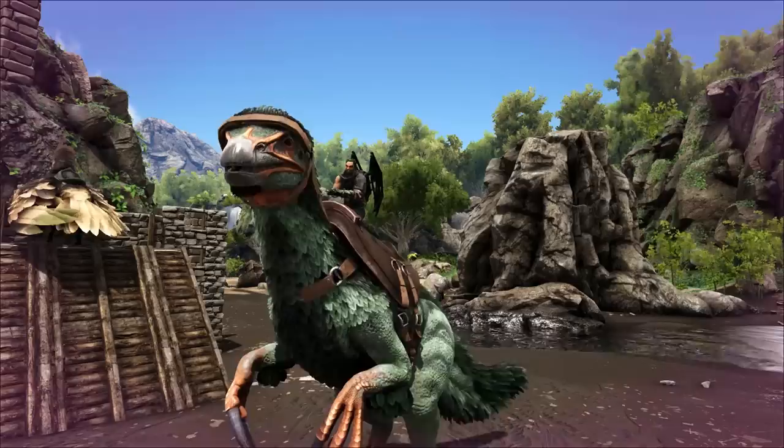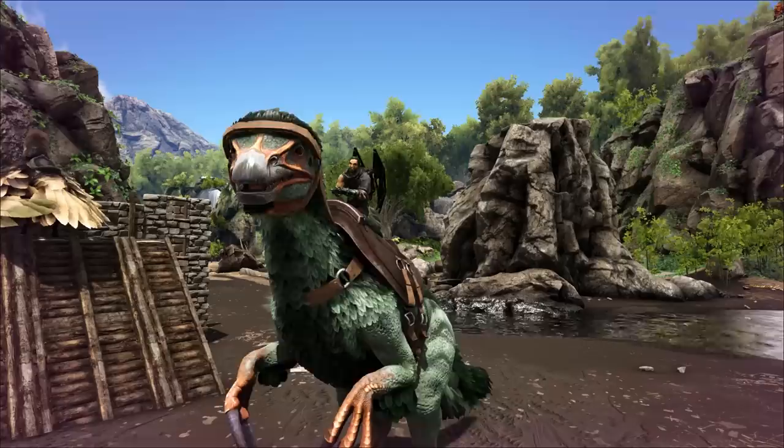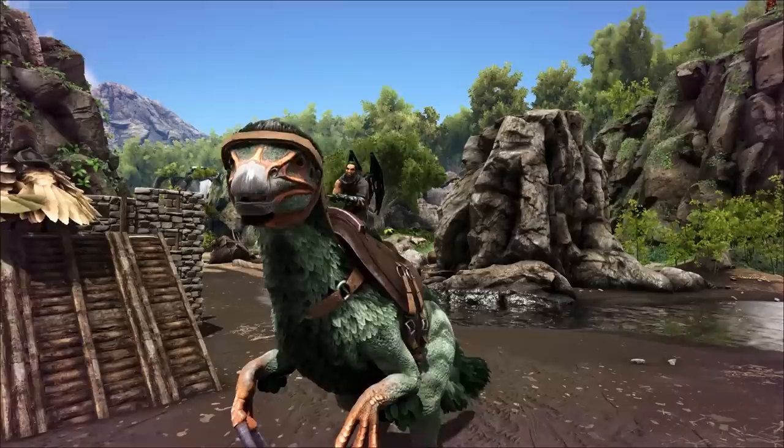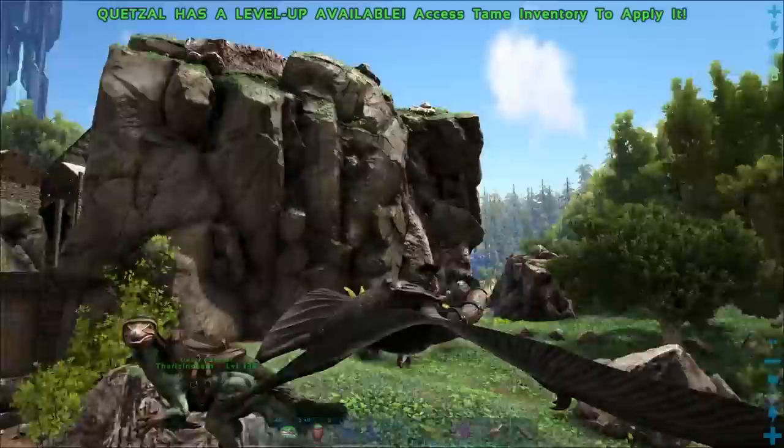The Therizinosaurus will gather up hide, chitin, keratin, wood, thatch, fiber — all that stuff. And the Anki will gather up all the metal and the obsidian and the crystal and stuff like that. So with those two guys right there plus the other flyers, you can go around anywhere and get any kind of resources that you want. It's really cool.